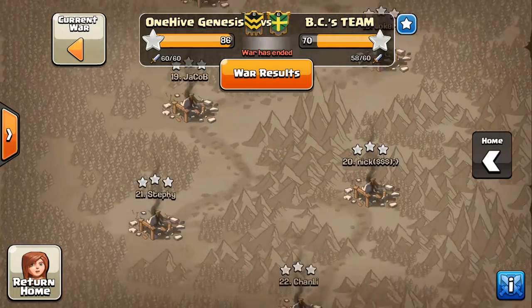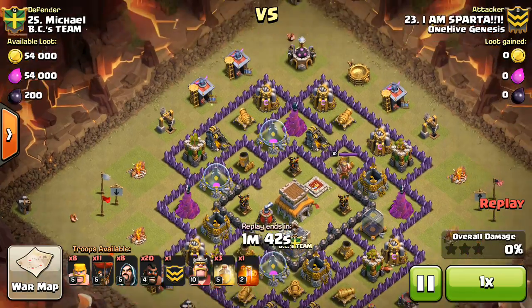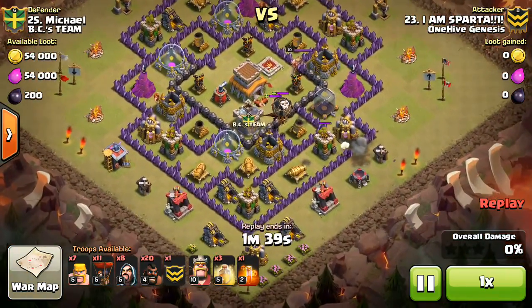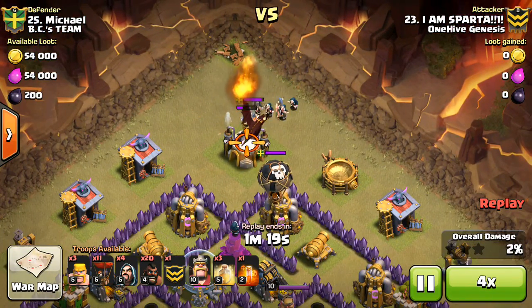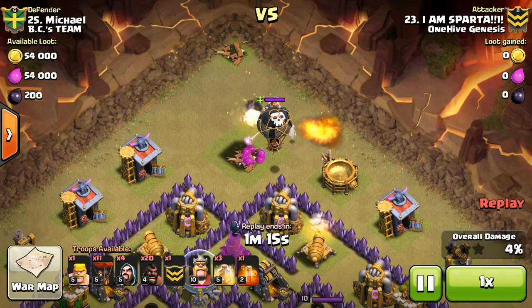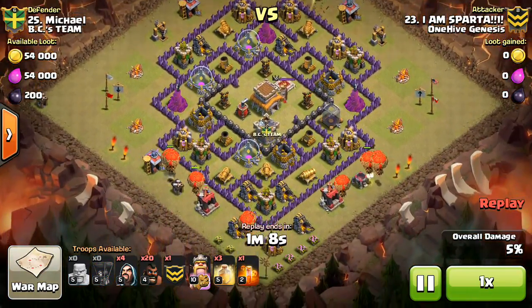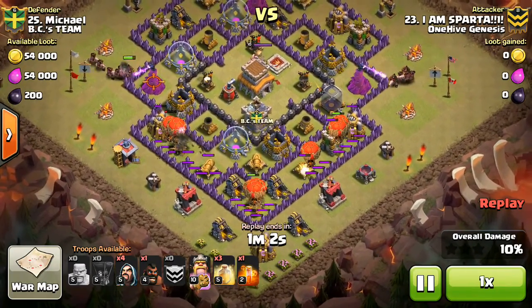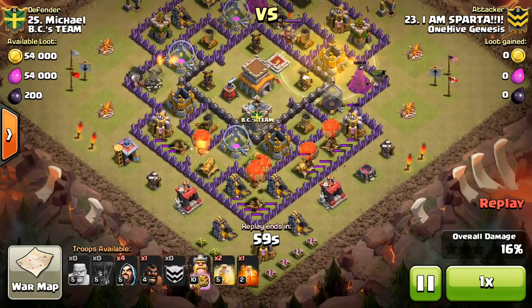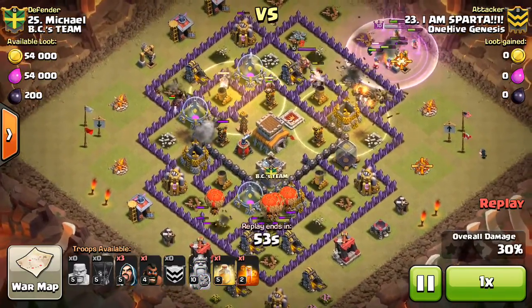Last one is a Town Hall eight — Sparta taking on number 25. Coming in with a hogler at the bottom: a typical CC kill, dropping a few barbs and wizards to distract the dragon, with a balloon going down and the King tanking. Nice balloon trades — two or three balloons per point defense, since point defenses hurt hogs the most. Taking out about five of them right off the bat is a huge benefit.